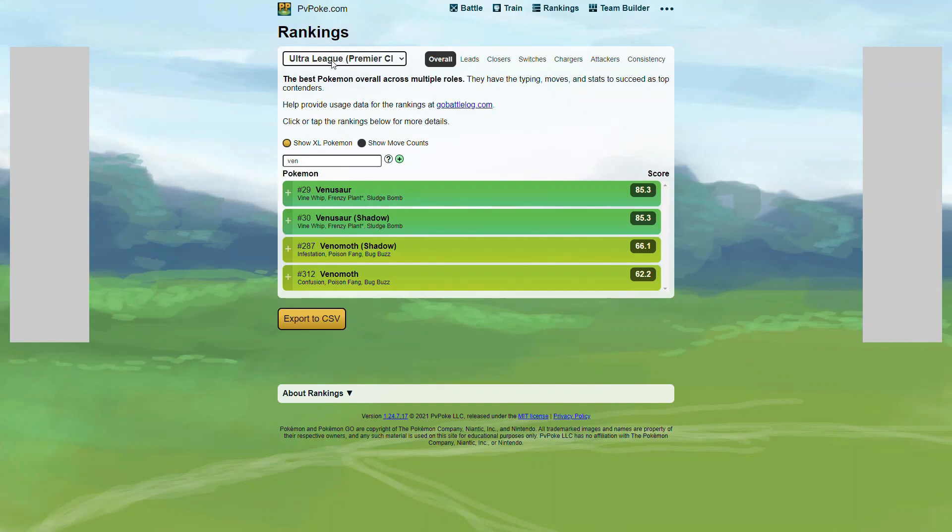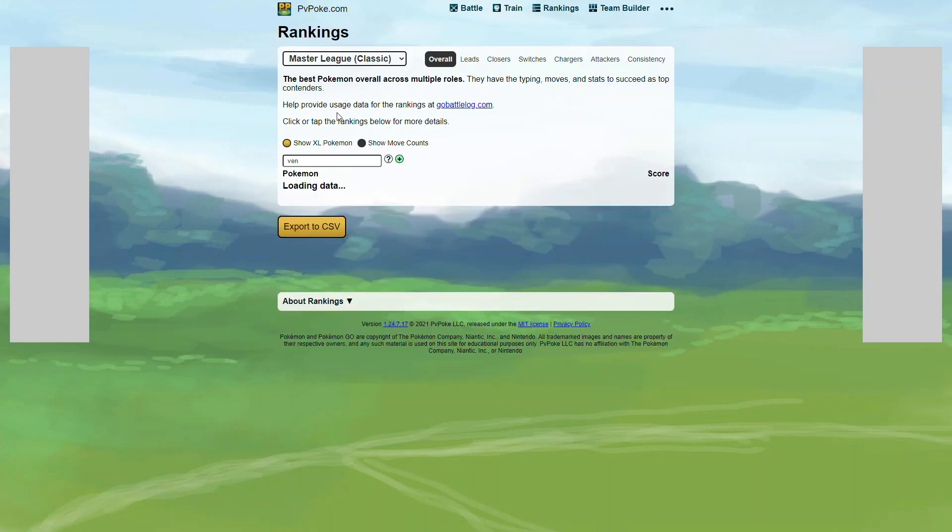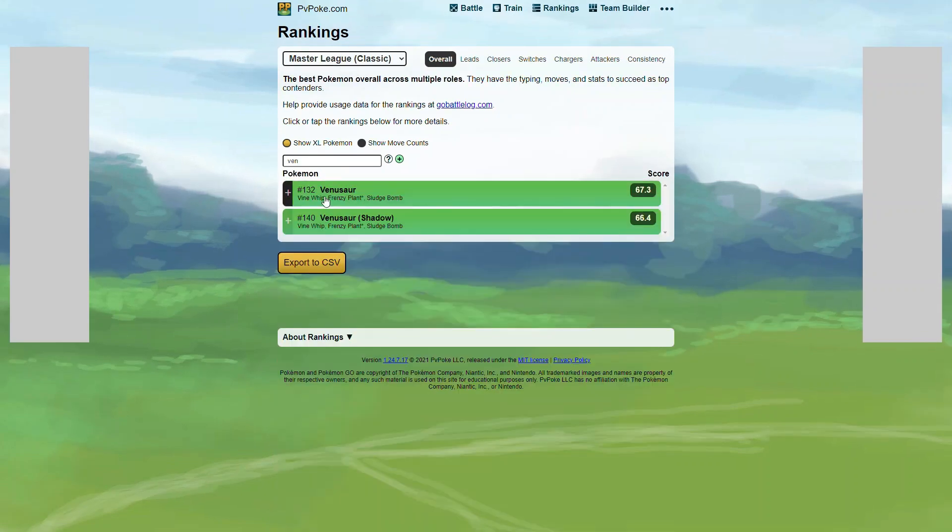In Master League it's going to be rank 182 with its non-shadow form, but you have to run an XL on it. And in Master League it's rank 132 non-shadow and rank 140 shadow. So not that great for Master League, but pretty good for Great League and Ultra League and Ultra League Premier Classic. For Great League and Ultra League, you want low attack, high defense, high stamina IVs, and for Master League, the closest to perfect IVs.